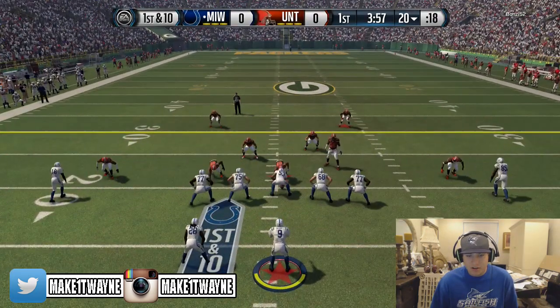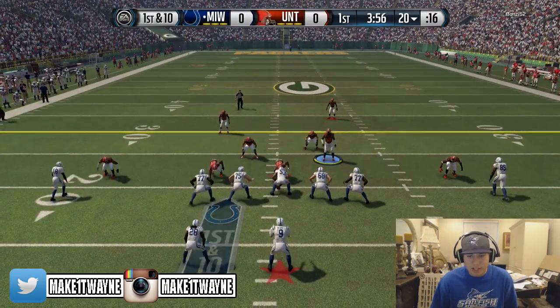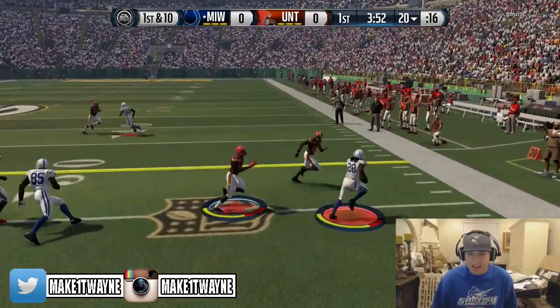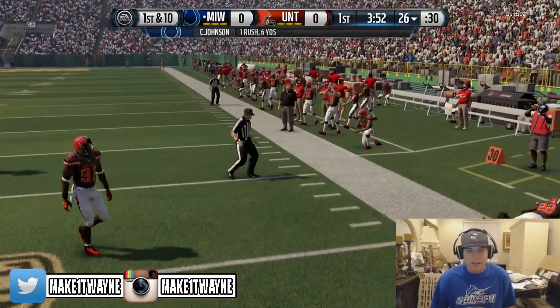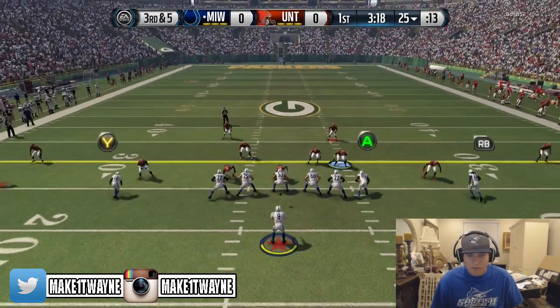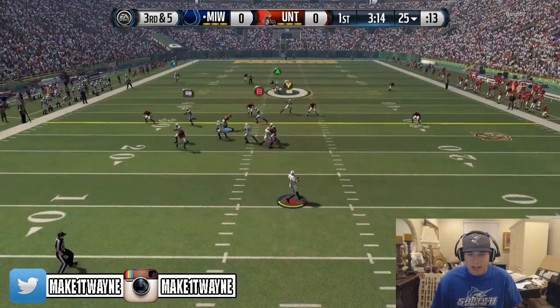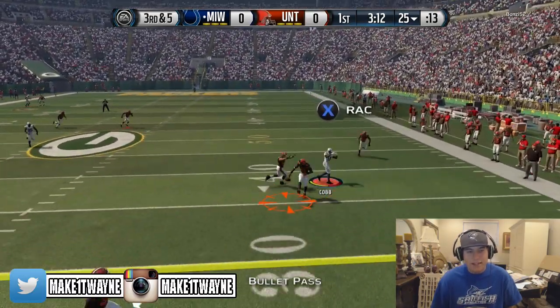Let's get a look at Chris Johnson early and see what he's going to give us on the offensive side with that 96 speed. Out to the outside, Chris Johnson picking up a nice gain. Third and five to start off this game — gonna have to find somebody open over the middle. We had Y open for a second but he's going to knock that down.